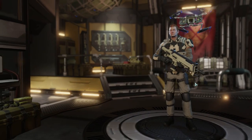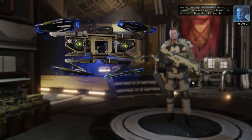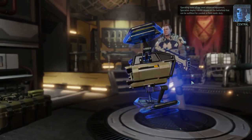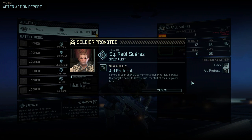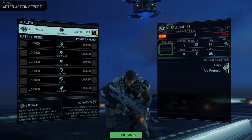And here's our last class - operating some of our most advanced equipment, specialists deploy robotic drones on the battlefield that can be outfitted for combat or field medic duty. These guys can either be your medics or specialist support guys. Aid protocol gives a defense bonus to whoever you want - like a 20 defense bonus. It's actually quite nice, I like that one.